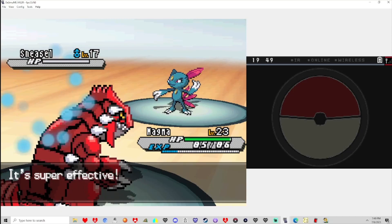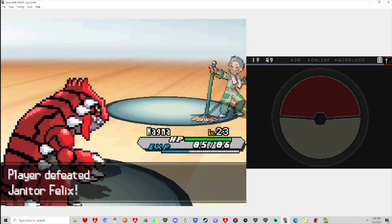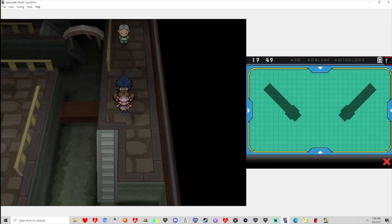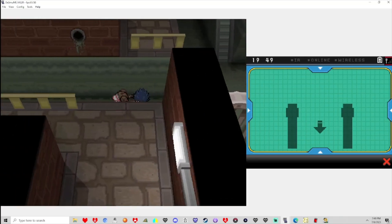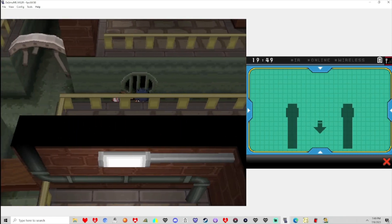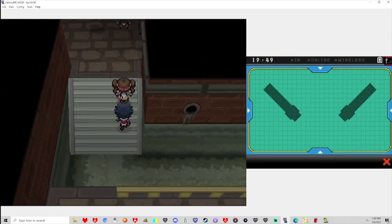Anyhoo, that was pretty easy. We do have Groudon — Magma here. So we're gonna clean house. I got everybody to level 23, except for Zenitsu, who is level 24, because if someone needs the extra level, it's Zenitsu — that's for sure.